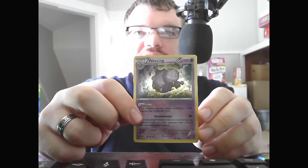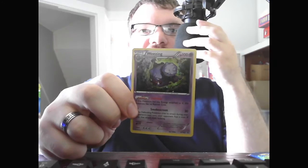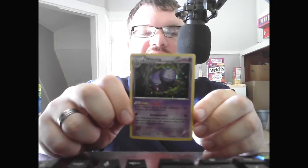Ability: Levitate — if this Pokemon has any energy attached to it, this Pokemon has no retreat cost. Smokescreen, 30. Defending Pokemon tries to attack during your next turn — flip a coin; if Tails, that attack does nothing.